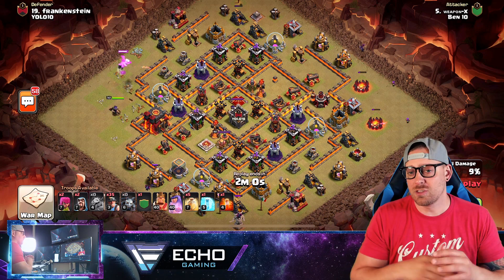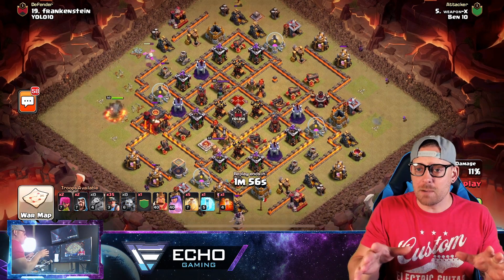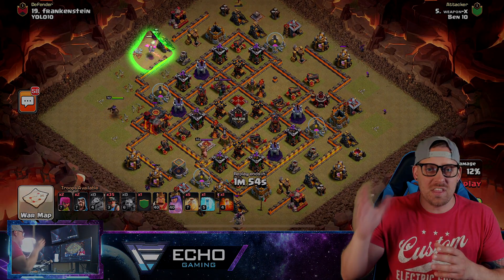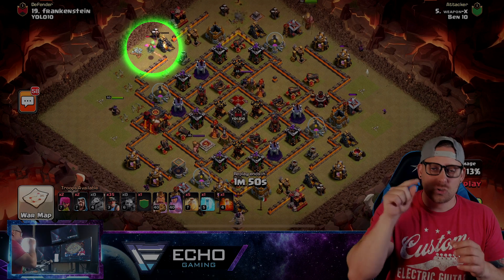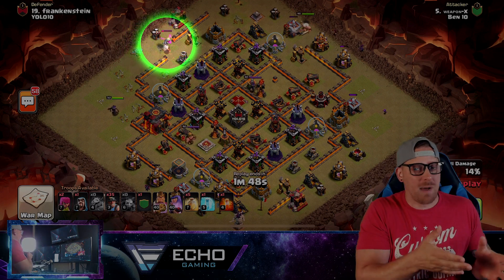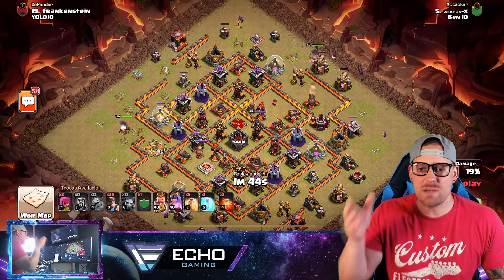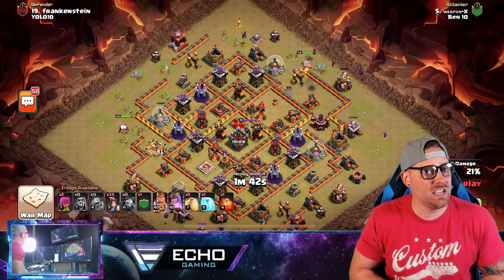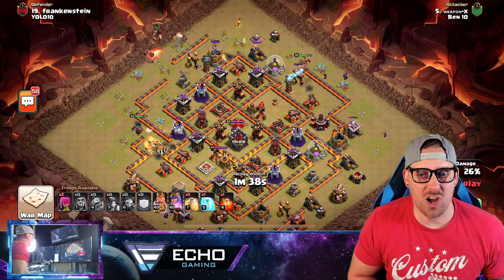You could farm with them, you could war with them — they are just completely dominant. This strategy was by far the most used in this war, with between five and ten attacks tripling with either Queen Charge Miner or Mass Miner. Notice here the base is being narrowed down: the Queen coming in from one side, the King from the other side, then the Miners come right up the gut into the center of the base.